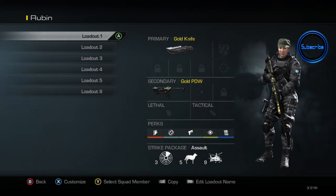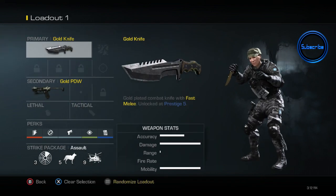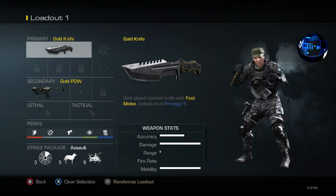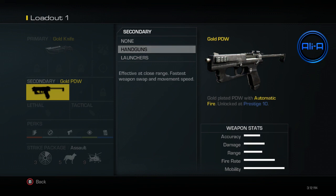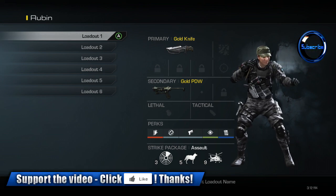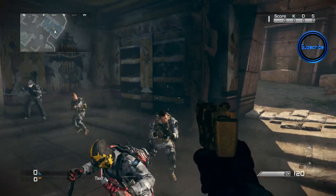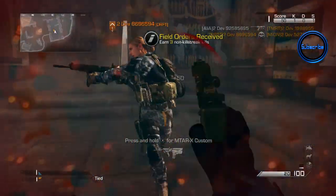A Golden Knife and a Golden Pistol are being added to Call of Duty Ghosts on June the 3rd, the same day the Invasion Map Pack launches. The Golden Knife will be available to all players at Prestige 5 and above. For those who have hit maximum Prestige already, you'll be awarded with the Golden PDW. The Golden Knife allows you to knife faster and more efficiently, and the Gold PDW is fully automatic.